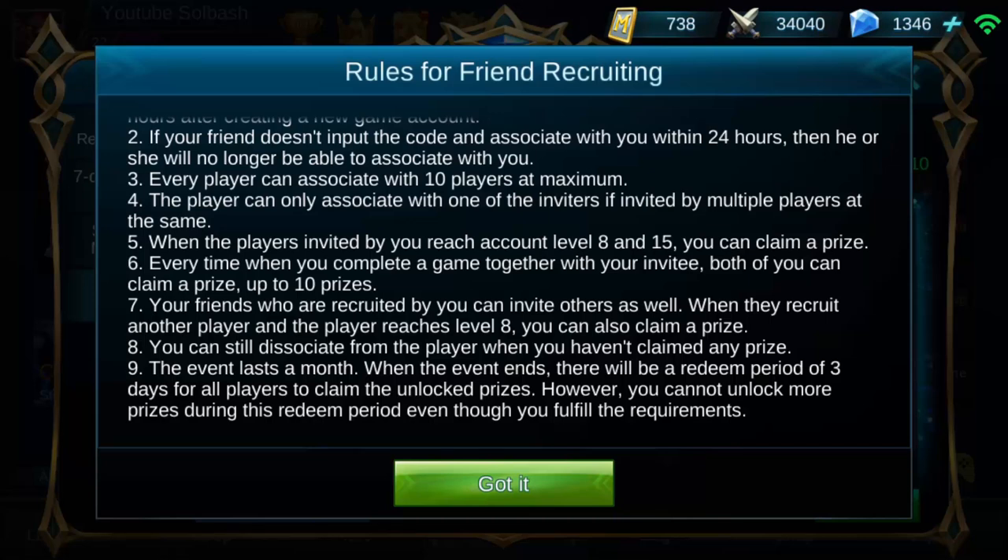Your friends who are recruited by you can invite others as well. When they recruit another player and that player reaches level 8, you can also claim a prize. So this is kind of like a pyramid system — whoever starts the invite to begin with, you're going to constantly be getting rewards every time somebody new that comes in under you gets to level 8, and I'm assuming level 15 as well.